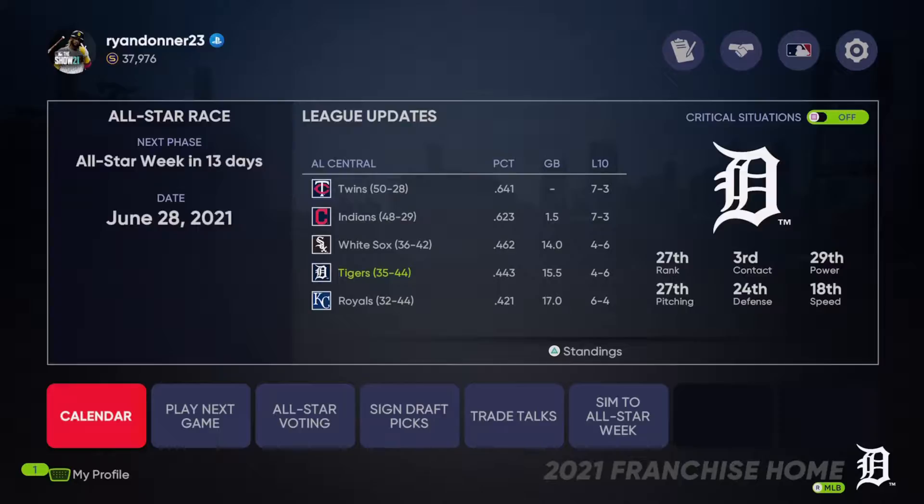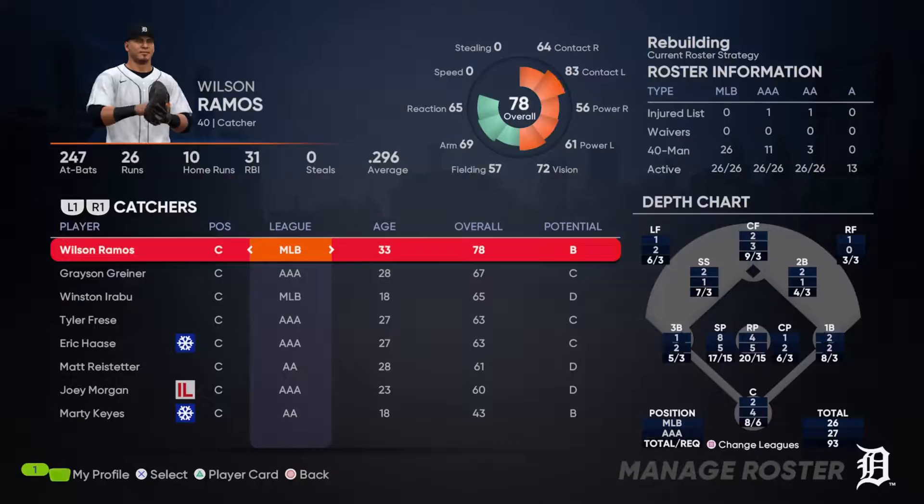Hello everybody and welcome back to episode 6 of the Detroit Tigers franchise rebuild here on Cardboard Cutouts. As you can see, we are 9 games under .500, 3rd in the AL Central.